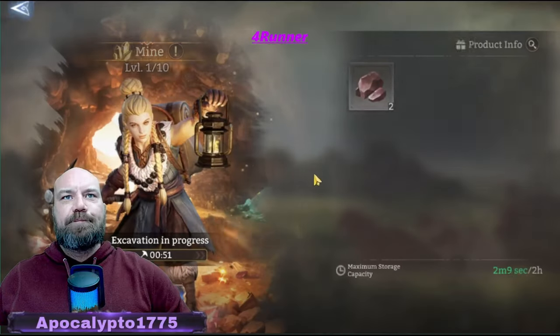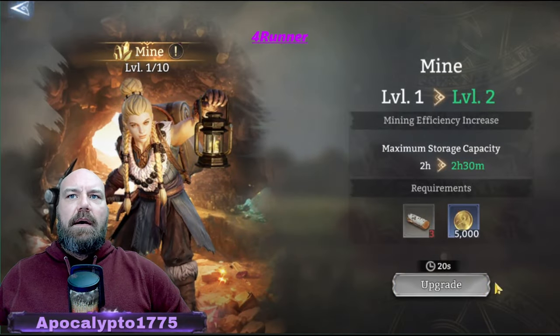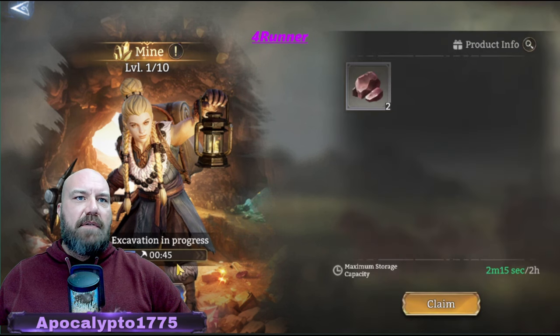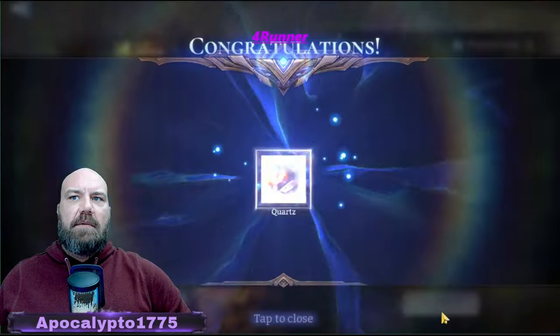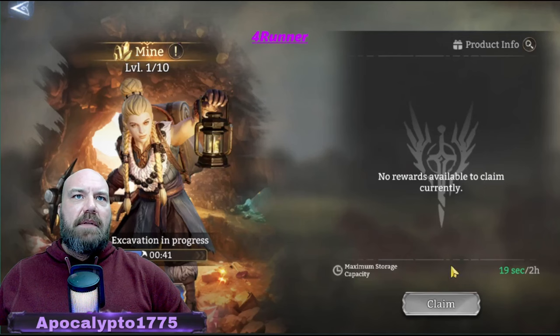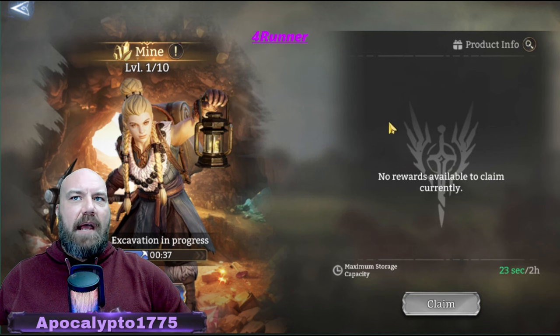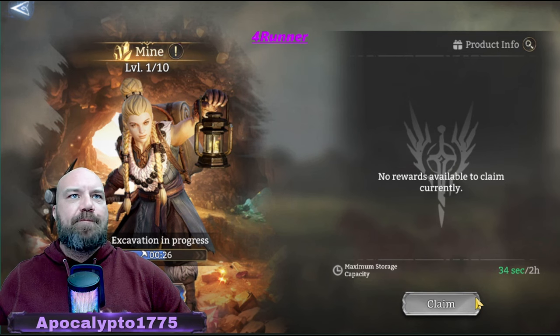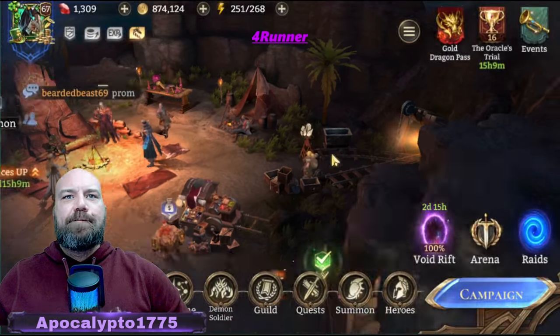Then you've got this opened up right here. She's only level one but it works automatically — it just slowly builds up. You come over here and claim it as it builds. There's a maximum stone capacity, so you've got to make sure to claim it before it gets full so you're always mining, always farming.